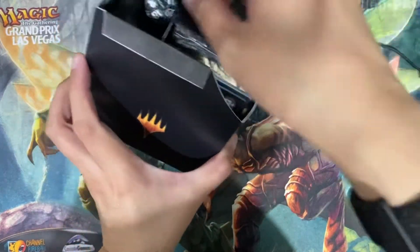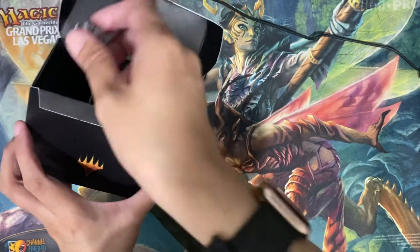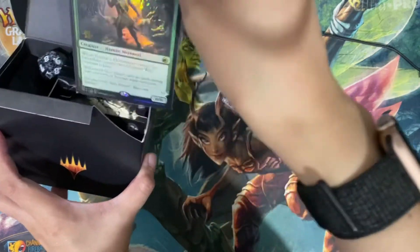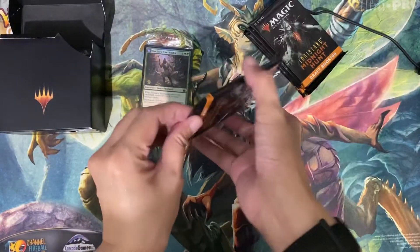So let's just open this one. Black spin-down die, which I heard is rare. Got Tovalor's Huntmaster for the PR card.